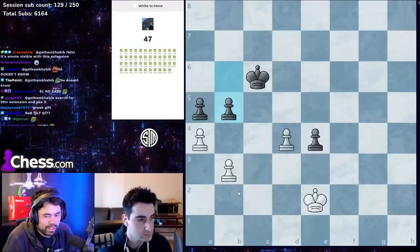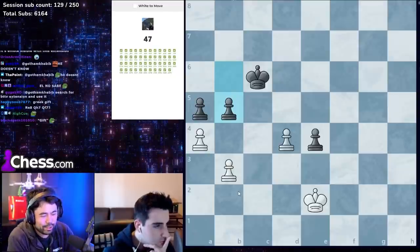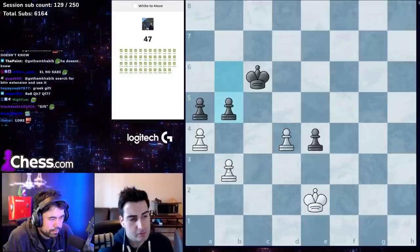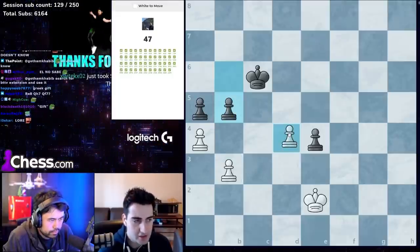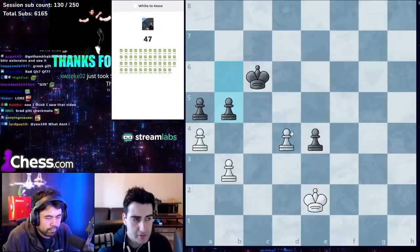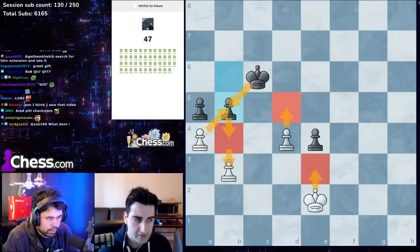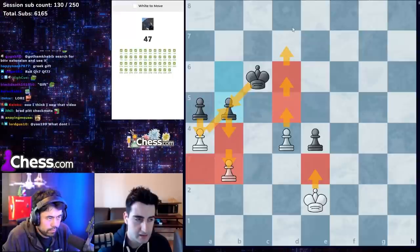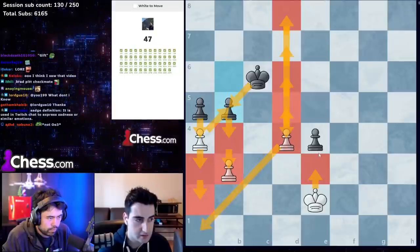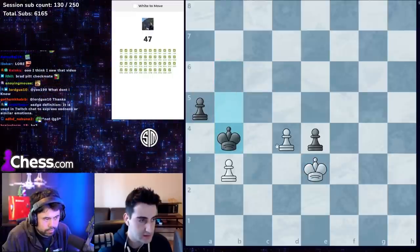The Brad Pitt checkmate — good one chat. So with white, using process of elimination: it's not king e3 because black trades on a4 and king d5 puts us in zugzwang. It's got to be a-pawn, king takes, king e3, then king b4, d5. If black takes: d6, a4, d7, a3, d8, a2, queen d4 stops the pawn, take on e4 and king d4 — we win.